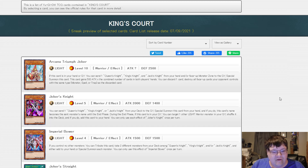Joker's Knight. You can send one King's Knight, Queen's Knight, or Jack's Knight from your deck to the graveyard to Special Summon this card from your hand, and if you do, this card's name becomes the same monster's name until the end of the turn. That's pretty good. During the end phase, if this card is in your graveyard, you can target one other Light Warrior monster in your graveyard, shuffle it into the deck, and if you do, add this card to your hand. You can only use each effect of Joker's Knight once per turn. That's just a mill-1 Special Summon on a level 5 Light Warrior — that's going to be busted.